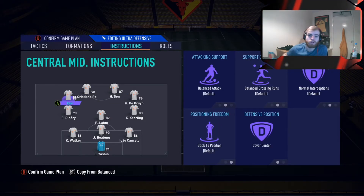Our two centre mids — on this formation, what you need to remember is the top two on the outside of the centre mid are the centre mids, and then the other two behind are the wingers. It can get a little bit confusing, but for some reason that's how it is. We have cover centre on both of those. I want them to get forward but also come back, so I leave them on cover centre, joining the attack.